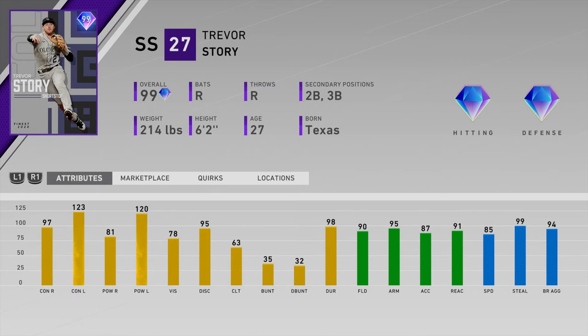Number eighteen is Trevor Story of the Rockies. The 97/81 splits versus righties are the side you want to be really good, and it's Story's weakest side — just too low for a starting card at this point in the year. Tatis is a way better card with far better righty splits. Story does have great fielding at 90, 95 arm, 85 speed, and 99 stealing, so you could steal a base, but the righty splits are just too low for me to use this card.